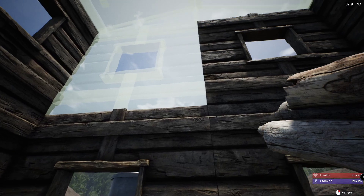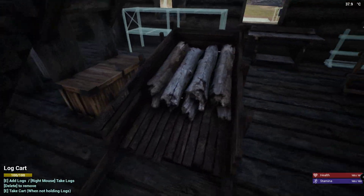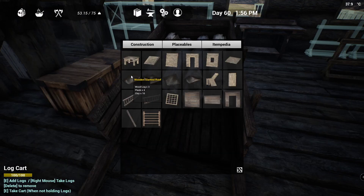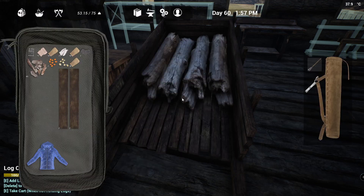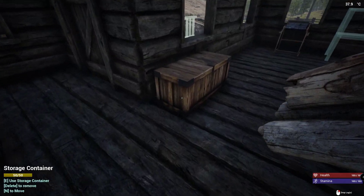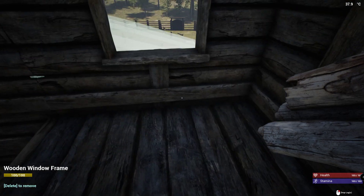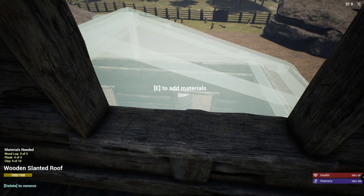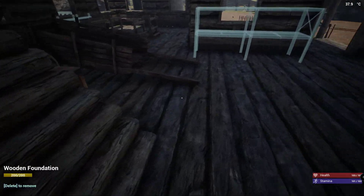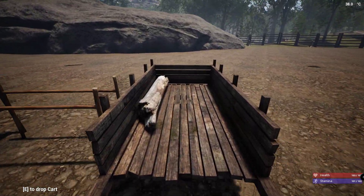We made this room a little bit larger. That needs a bunch of stuff — logs, planks, and clay. We've got one, two, three of those, and ten of those — we should be able to get up here. Nice, and now we just need a little bit more. Let's go get some more logs before we do anything else.